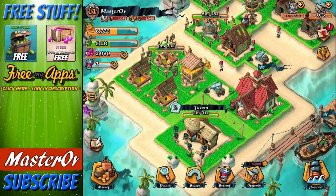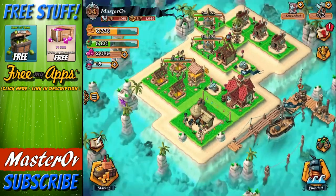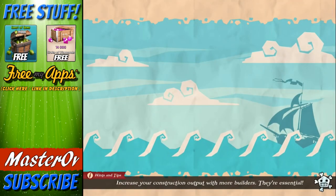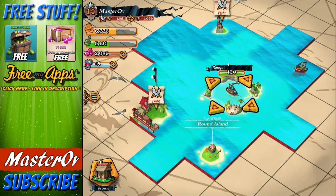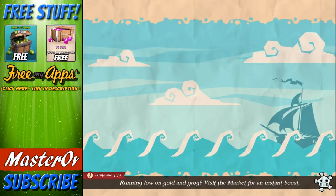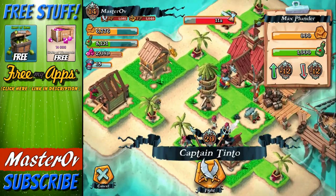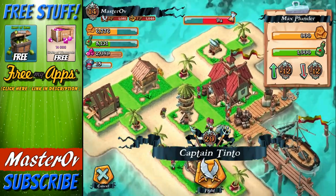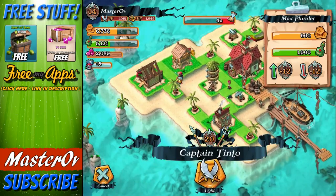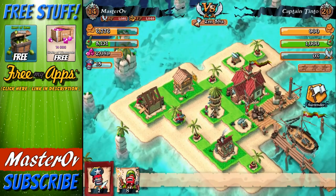Let's ready up our troops one more time and go and battle. Let's go explore the seas and take on Tinto's base one more time, then we'll finish off with an attack on a real player base. Tinto has upgraded his defense - he's got a gun tower in the center, a cannon and another cannon. I'm going to attack from over here. The gunship does do damage, so I'm going to attack straight in the middle. Actually, I'm going to attack from over here.